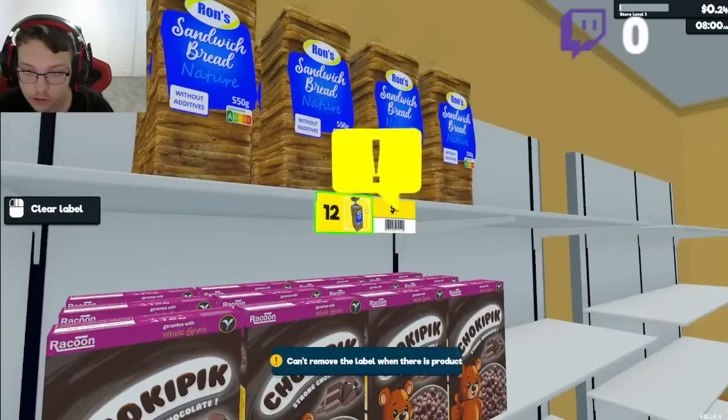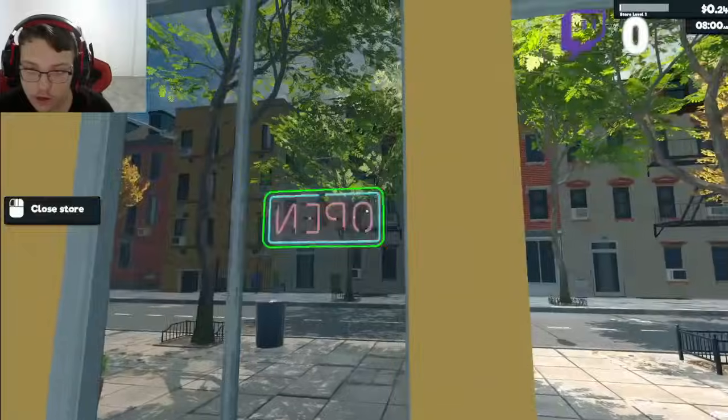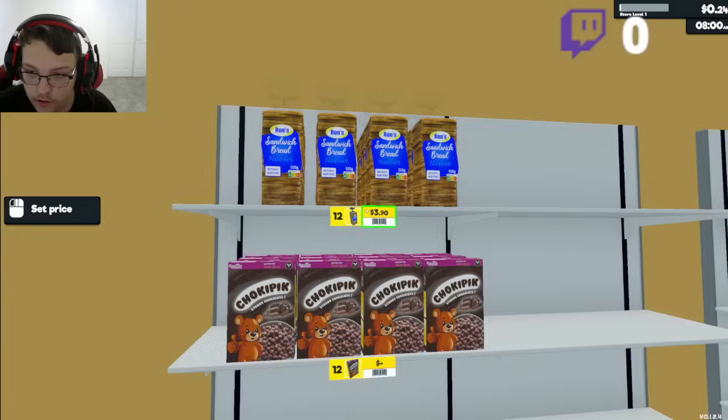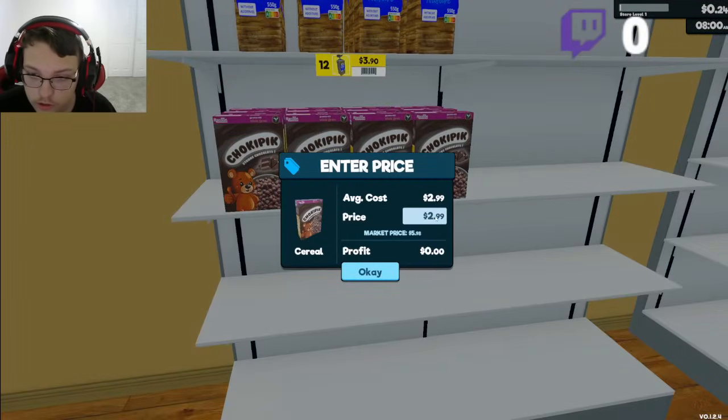I gotta make prices too. How'd I do that? Let's see what the value is — $2.96. So I'll go $3. And then right here, let's see — $5. I'm like a price setter.